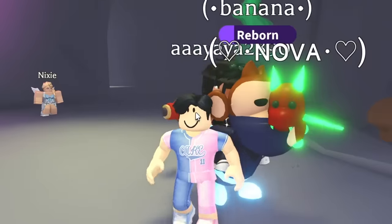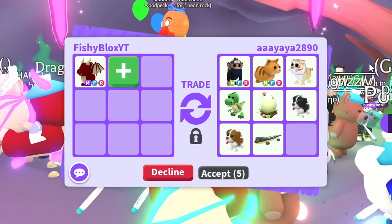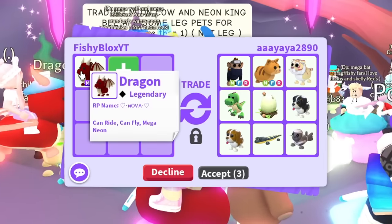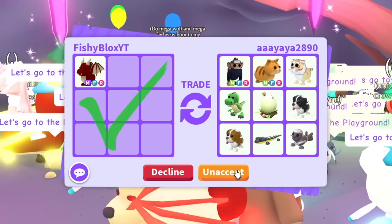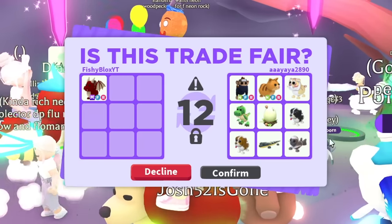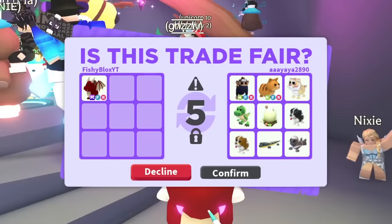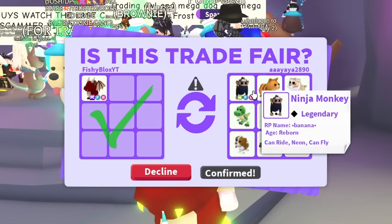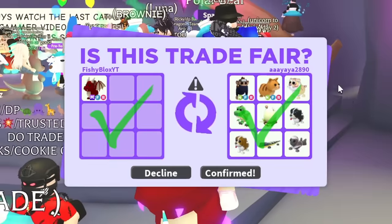We have the first offer and they put a neon flower and a ninja monkey. I might just do it - I haven't traded a mega dragon in a while and I kind of do want the ninja monkey. The T-Rex offer came in too - comment down below if this is fair. I really want the ninja monkey, and there we go - we just got a ninja monkey and a ton of other cool loot.